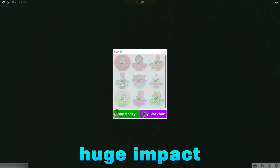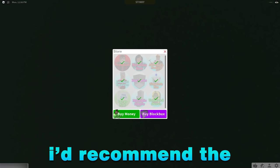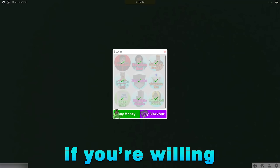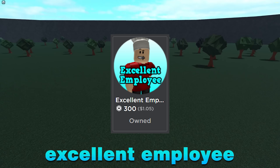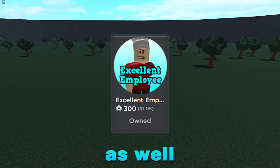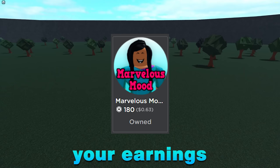Game passes have a huge impact on how quickly you level up and how much money you make at your job. I'd recommend the Excellent Employee Game Pass for 300 Robux, and if you're willing to drop an extra 180 on Marvelous Moods, I'd do so as well. Excellent Employee helps you level up much quicker and increases your earnings. Marvelous Moods keeps your moods higher for longer, so you increase your earnings even more.